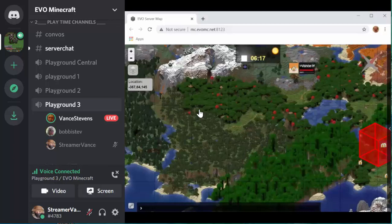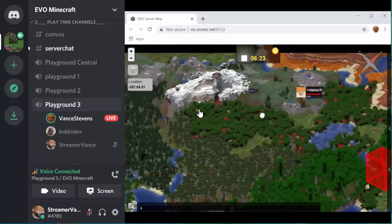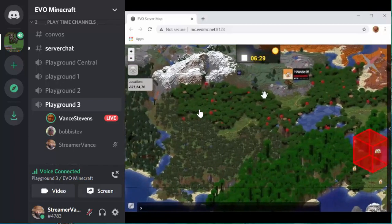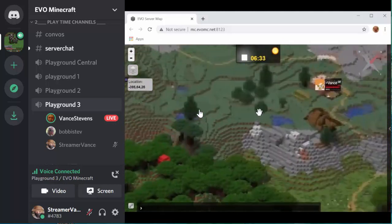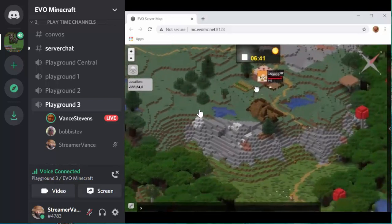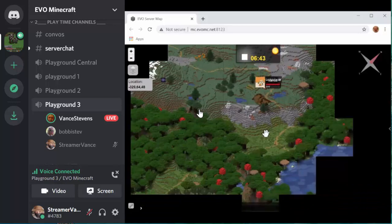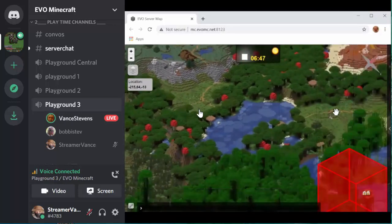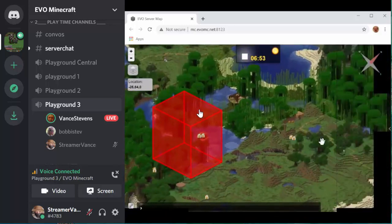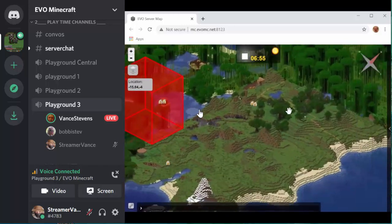We're coming together in Discord. I've got this map up, and you can see where we are. You can see that Bobbi is overlapping a little bit on the map there. And we're up by the arc. Do you remember the arc? We've been breeding sheep up here. And there's the arc.